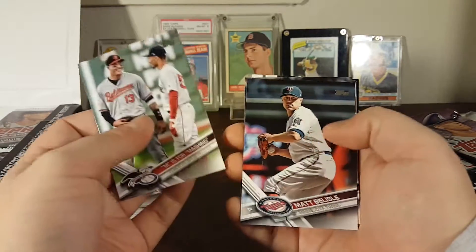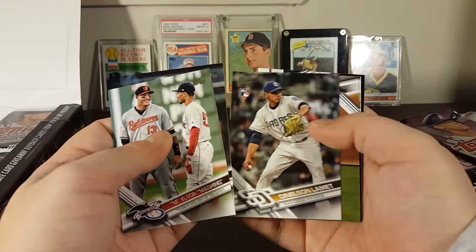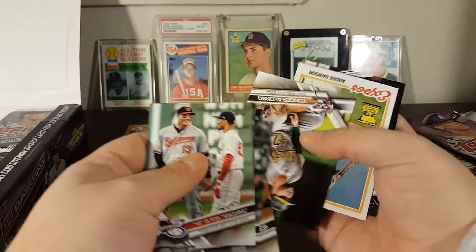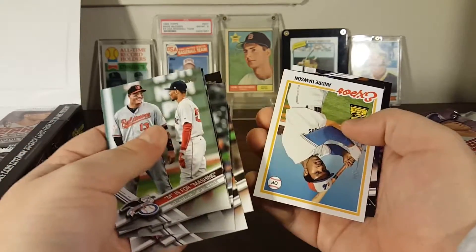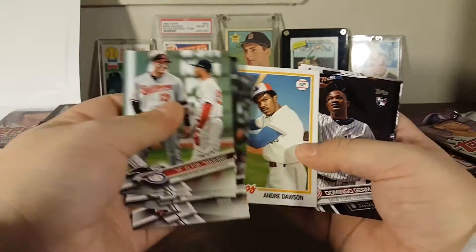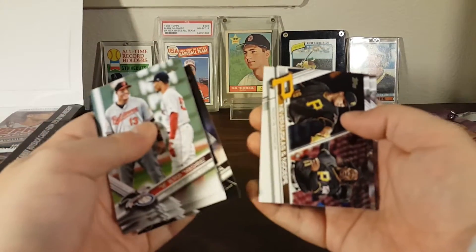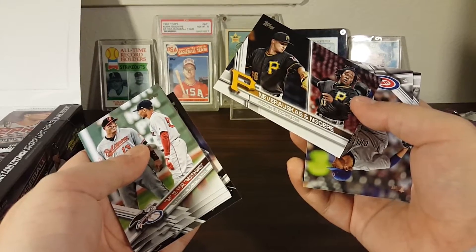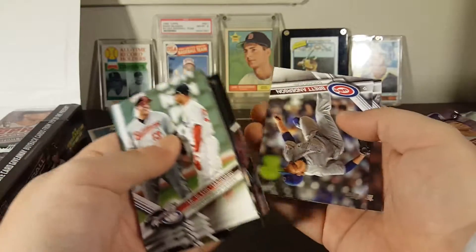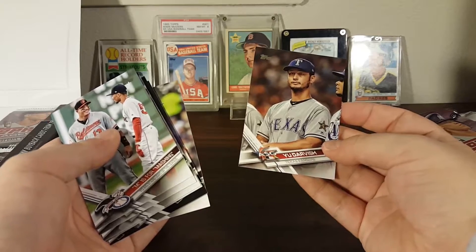Not really a fan of Machado so you can keep that card. Matt Belisle, Dinelson Lamet rookie, Jonathan Schoop all-star game, Yonder Alonso all-star game, nice. Andre Dawson — what is this, an All-Rookie Cup insert? Domingo German rookie. Neftalí Óscar and Noe Ramirez — I have no idea how to pronounce either one — rookie combos. Brett Anderson on the Cubs now and Yu Darvish all-star game.